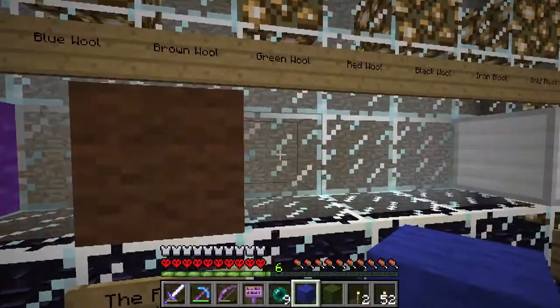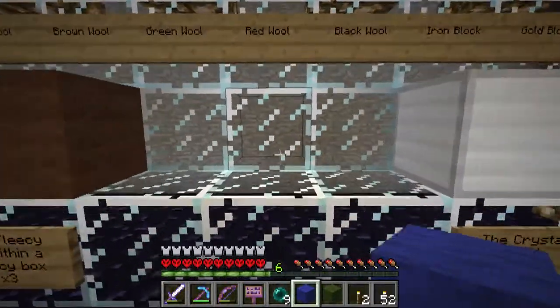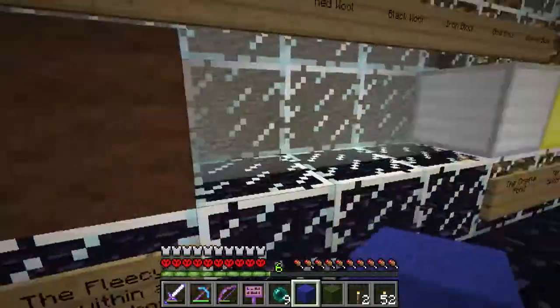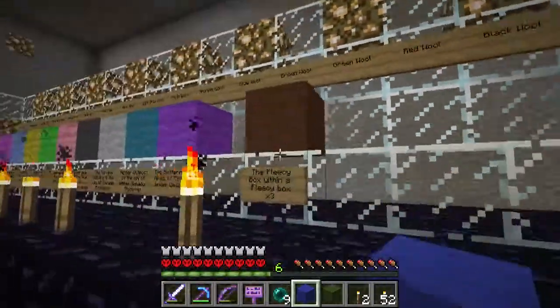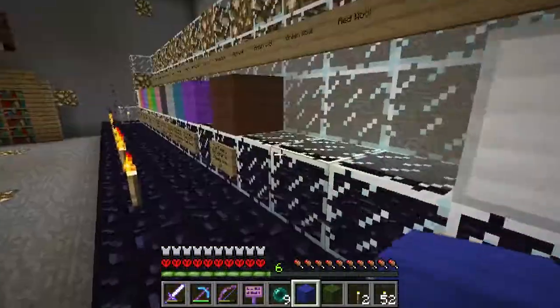We've got blue wool and we've got green wool. My inclination is the last two are going to be in the Blackheart Citadel. I don't think Vex would put three in there. But after we've finished looting the Rattlebone Crypts next time, I will probably head to the Blackheart Citadel and we'll find out.